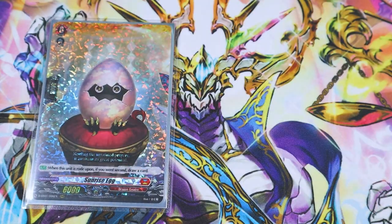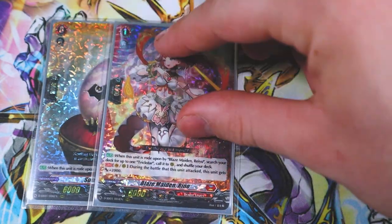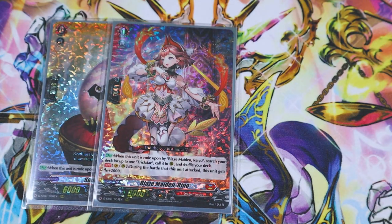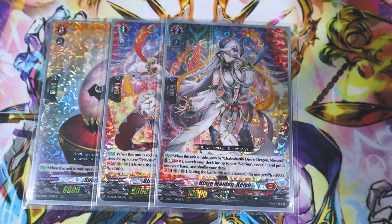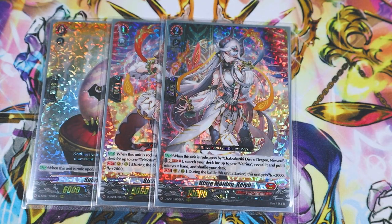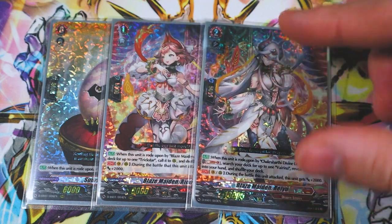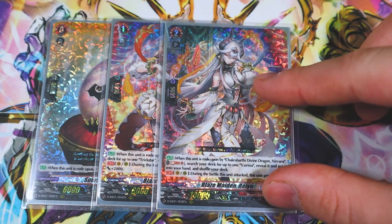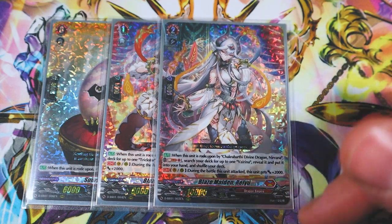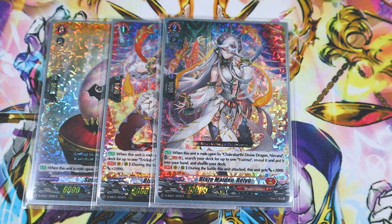We got Sunrise Egg — the trial deck starter. We got Reno. When you ride Rayu on top of her, you search Trickstar. Rayu is grade two; you got to ride it on top of Reno, and then when you ride Nirvana on top of Rayu, you can add Virena from your deck to your hand. Both of these guys get 2k when they attack, and throwing an 8k behind them hits numbers, so it helps.